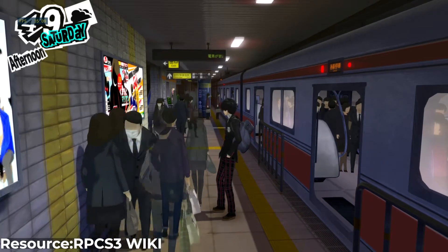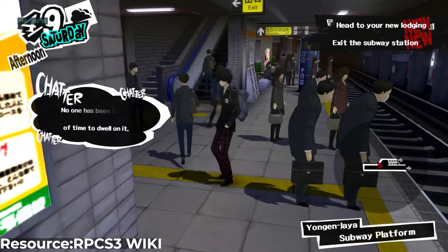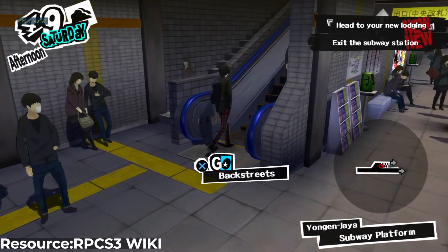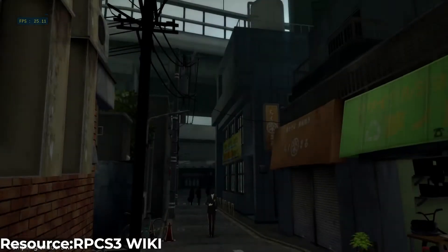This could be useful in many scenarios, such as when you are in the middle of a tough encounter in a game and you do not want to fight through a bunch of enemies to get back to where you were. In this scenario, you can simply load the save state you created and pick up exactly from the moment when you took the snapshot, saving you a lot of time and hassle.